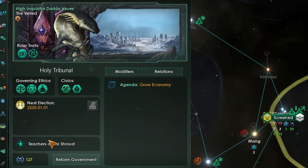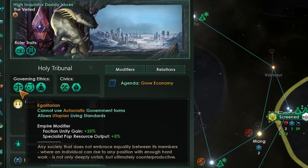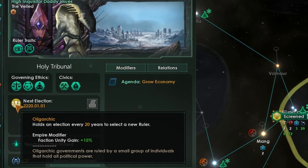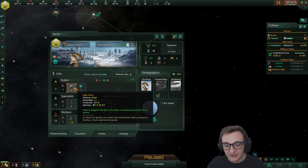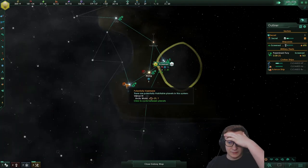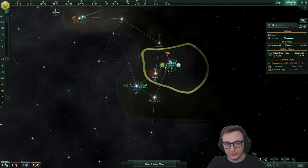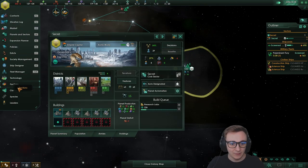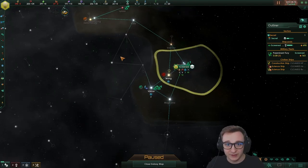We've gone Spiritualist because we need it for Teachers of the Shroud, Xenophobe for more pop growth speed, and Egalitarian so our specialists give more output and our factions give more unity, as well as Oligarch. So we're not going to build many unity buildings, but we've got a nice base unity output to focus on tech. You'd think a unity or spiritualist build wouldn't be good at tech rushing, but because of Latent Psionic plus Intelligent plus Natural Engineers, it's actually pretty decent.